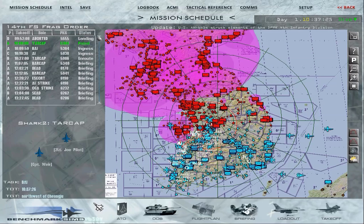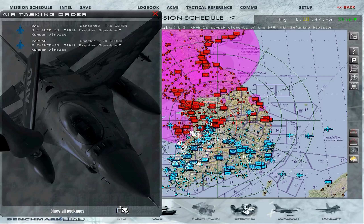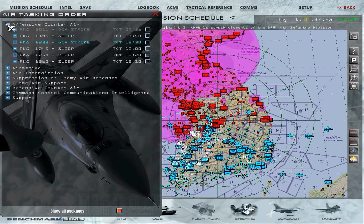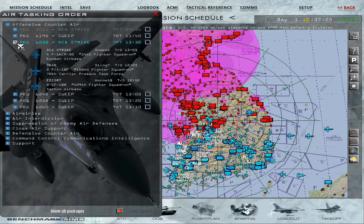We're on day one of the Iron Fortress campaign. Opening the air tasking order window, we check the show all packages option, expand the offensive counter air section, and expand package 6232. With the associated checkbox selected, the flight plan of the OCA strike from Kunsan to its target at Ta Kung Ni is shown. Sting 7 is tasked with suppression of enemy air defences and joins from a carrier, while package escort Hornet 8 joins from the Sachon airbase.